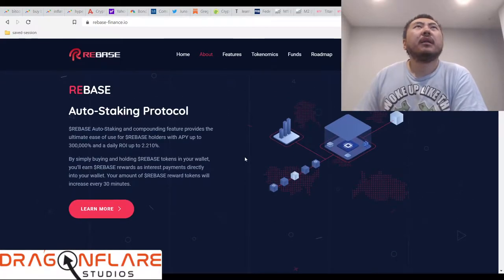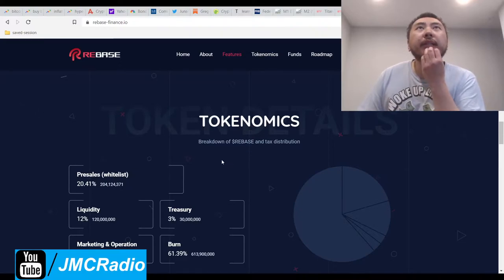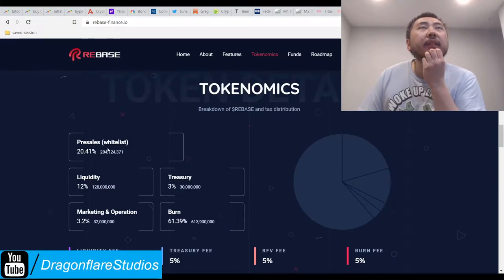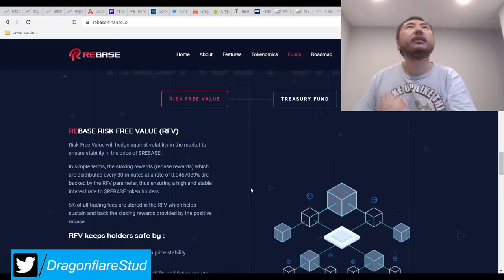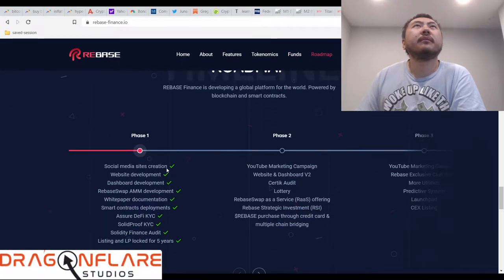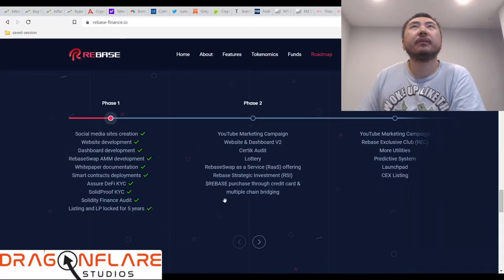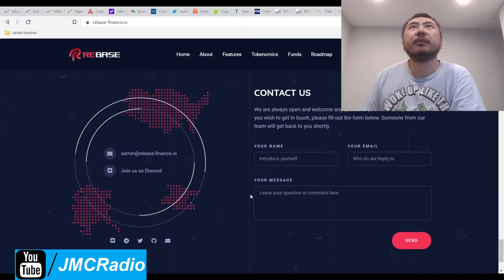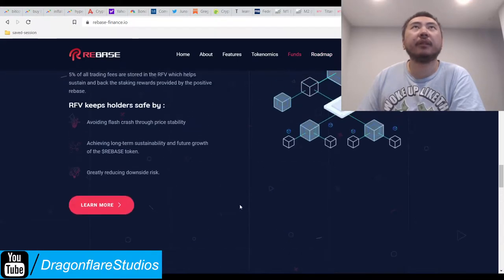Every 30 minutes you get the standard rebase. Here's a breakdown of the rebase and tax distributions. The presale whitelist is 20.41 percent — 204.1 million rebase tokens were sold. They have a pretty nice looking website. Listing and LP has been locked for five years. That's pretty much all it says here — not much info — and none of these actually link out anywhere, so they haven't done their marketing push yet.